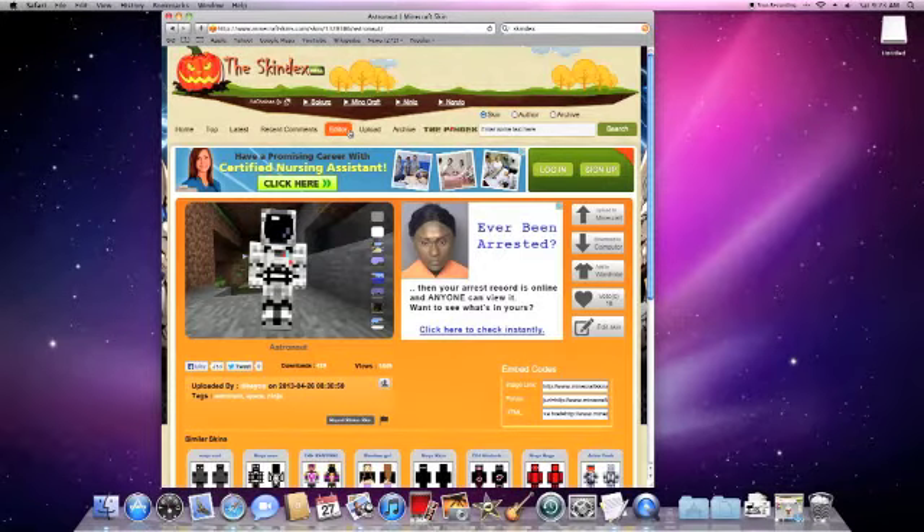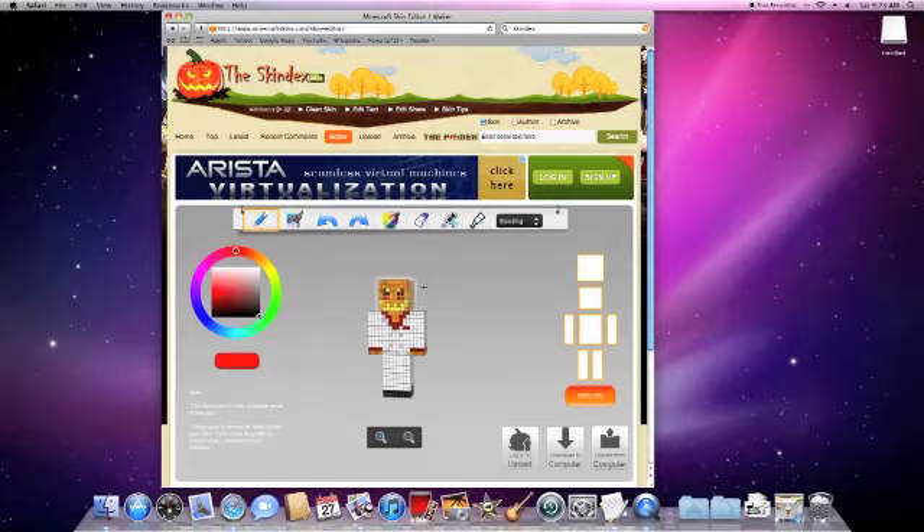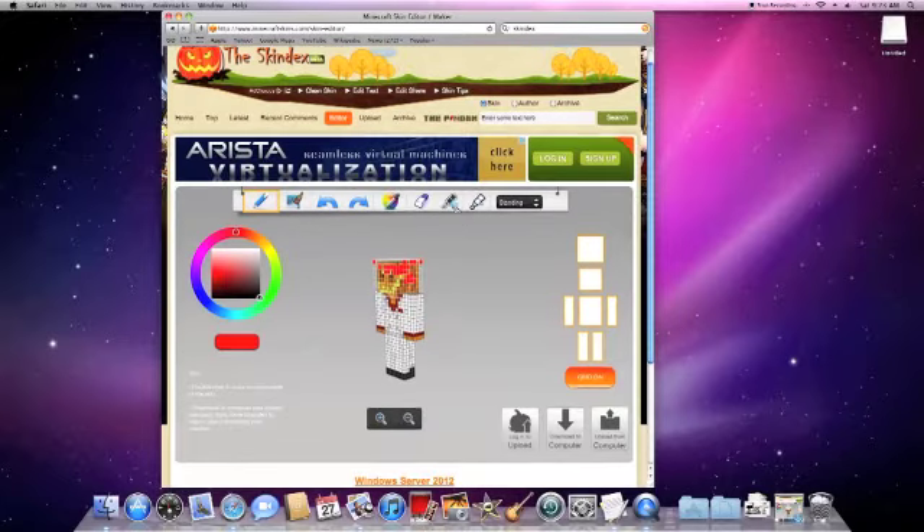But if you want to create your own, you click Editor and then you edit these skins. You can have like a hat on top if you draw on this, and then you can just create your own skin using all these selections. The eraser is sort of weird — it doesn't erase it to white, it actually erases it so it looks three-dimensional.